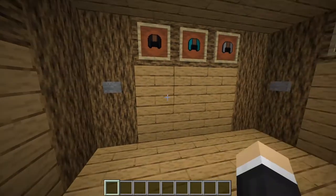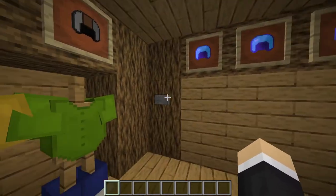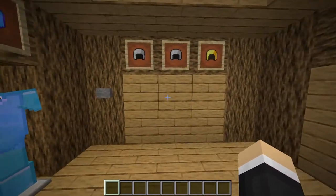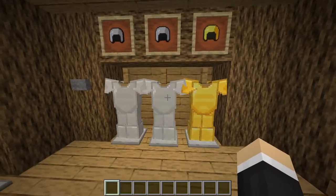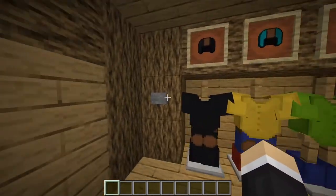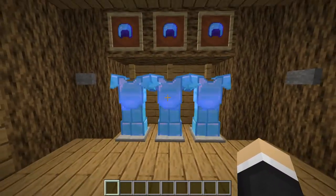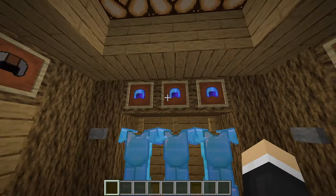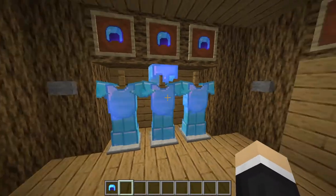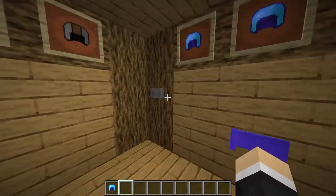So this is my wardrobe and here I have a lot of stuff. Let's open it up. First we have some suits for different occasions, then we have diamond armor, enchanted diamond armor, and some random stuff. About the helmets - if you put the helmets on top, you can obviously see them.